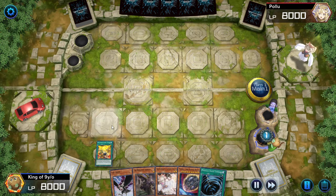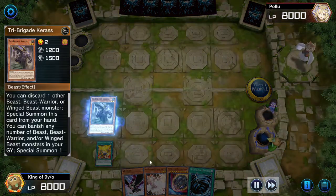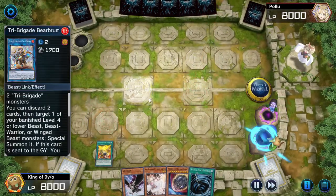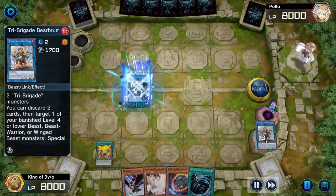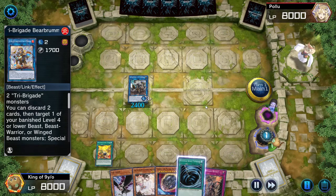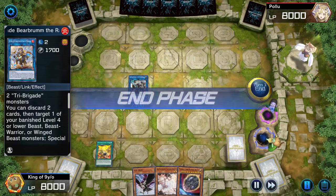Summon Karas — normal summon, not special summon. Then do a Link Summon, Link 2, Link 2 a Bearbrumm. Then Link 3 with Bearbrumm to summon Rugal, because you want Bearbrumm to be sent to the graveyard to search for a Reward. Sending MST back because of the skill, for the Reward.